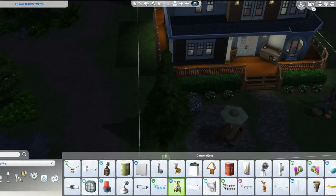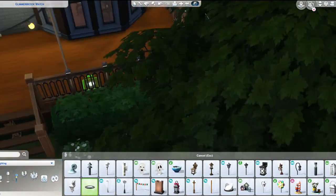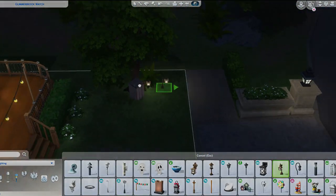Otherwise, I freaking love this pack. Go check it out — go create your own witches and wizards when it comes out, as well as all the cool build and buy items. The gameplay is freaking amazing. Make sure you get a sim to duel with because that is out of this world — it gives me Harry Potter vibes. Make sure you guys comment, rate, and subscribe, and put your love down in the comment section.